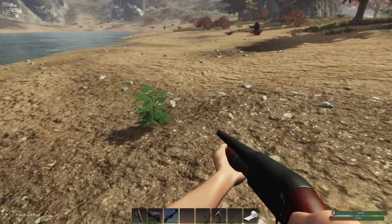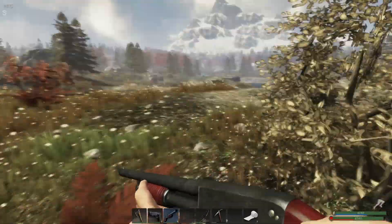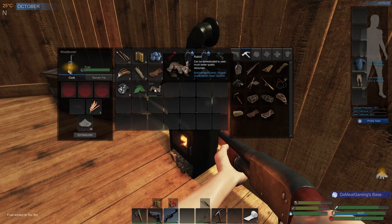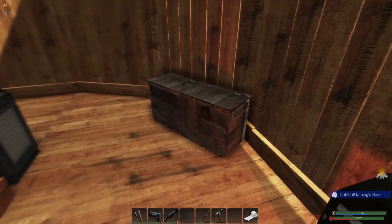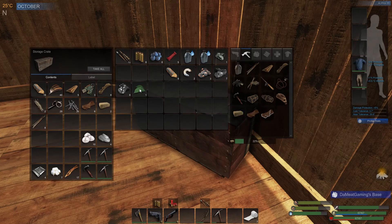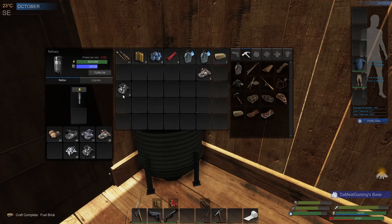Let's see if we can grab this fiber. Yep, and medicinal. Nice. Let's put some wood in the fireplace. Should I? Yeah, I should butcher this as well. Let's put that in. I wanted to make a fuel brick. Put all of this stuff away. We're doing pretty good on iron so far.